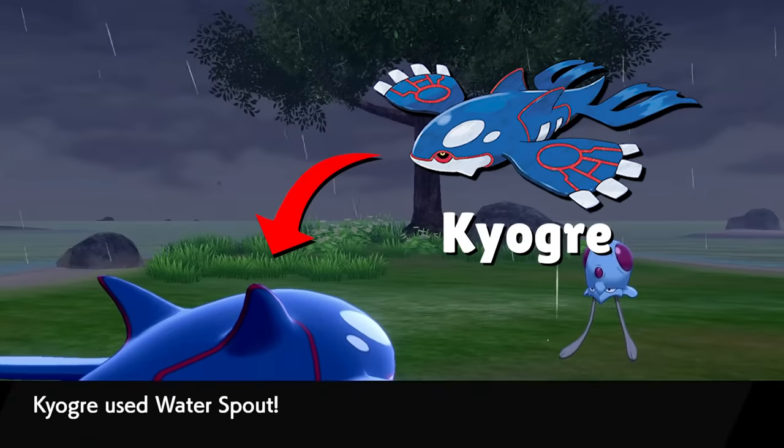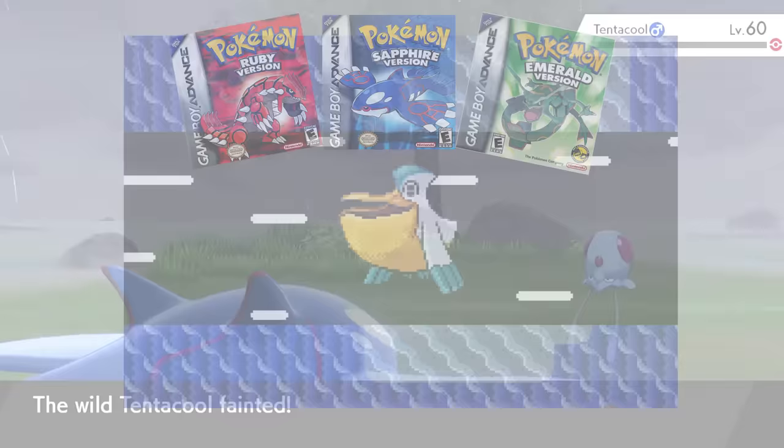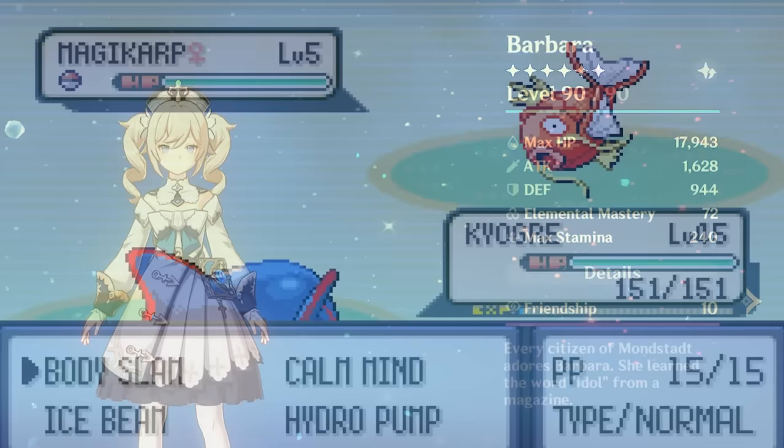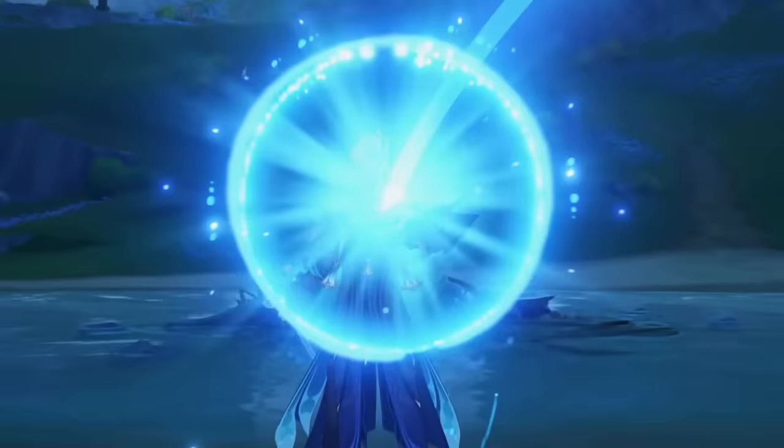Kyogre is a legendary water-type Pokemon that many people are familiar with if you had a childhood like mine growing up playing Ruby, Sapphire, and Emerald. Now imagine if you could play as Kyogre in Genshin Impact, and all you needed to do was click a few buttons to unleash water spouts and hydro pumps onto your enemies and completely disintegrate them. That's what it feels like to play Nouvellet.